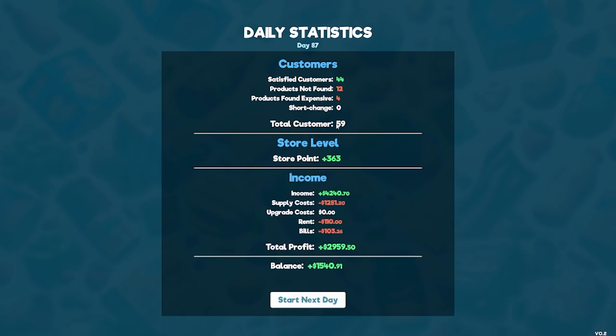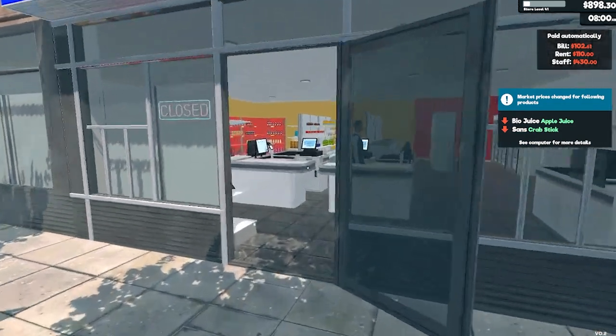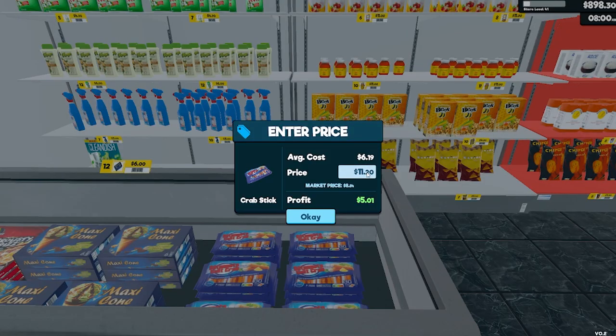59 customers — is that the most? I think that's the most customers I've had in a day. $4,500 in expenses, 12 products not found. There was a lot of text coming up, but I still made $2,000 in profit, even though I currently have less than that. Bill, rent, staff — good, there was no payment for the bank. Apple juice and crab sticks have dropped massively in price — that's not what I want to see. I want these to be expensive so I get a lot of money from them. We'll go $2.50.